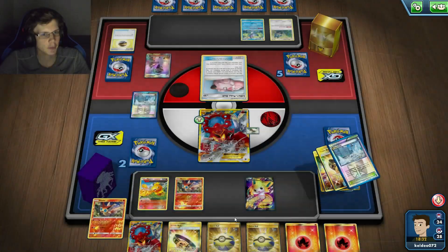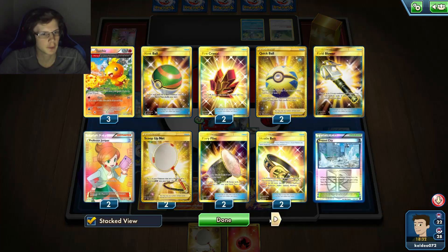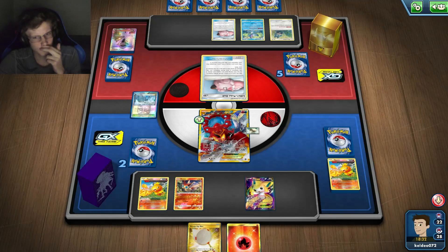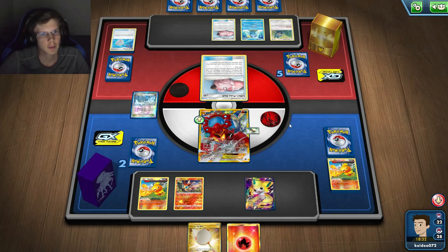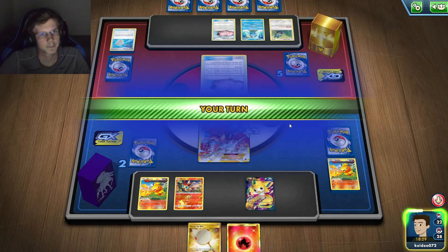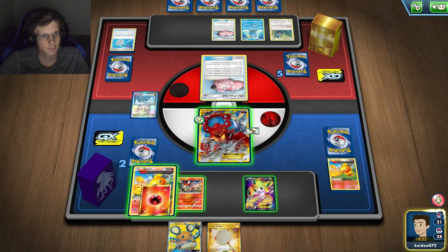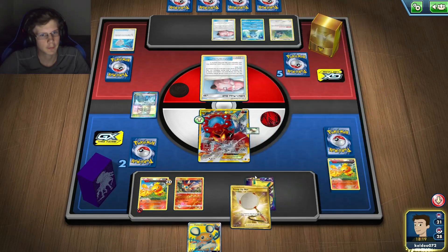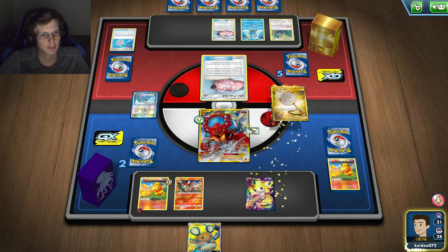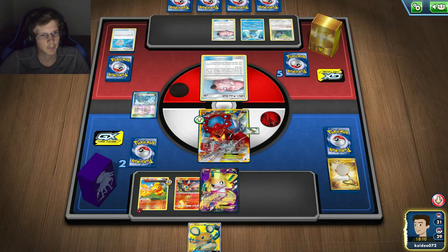I think I still have a lot of balls in my deck. I got a Ranger, which is nice. I can just scoop up Jirachi but I don't have too many supporters — I think I have an N and maybe something else. Alright, well I get the N, so we're good. I'll do that.